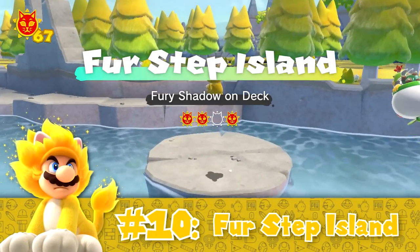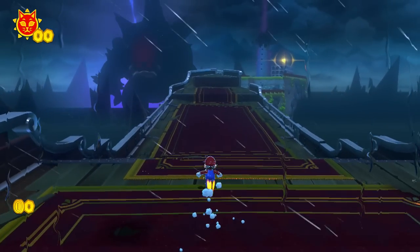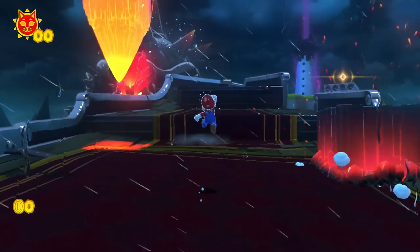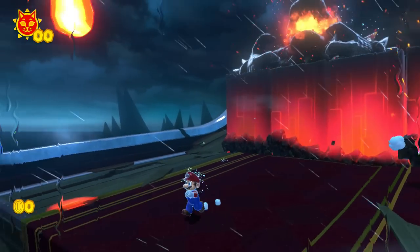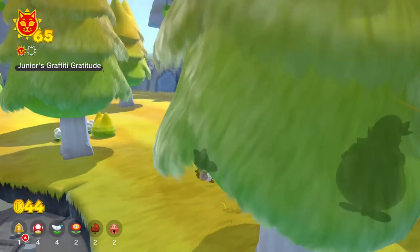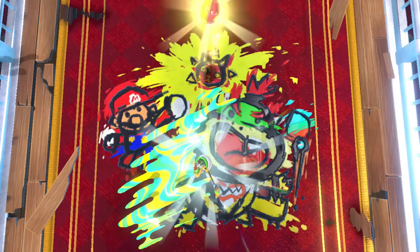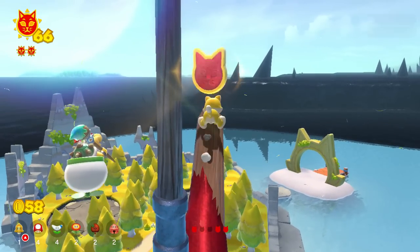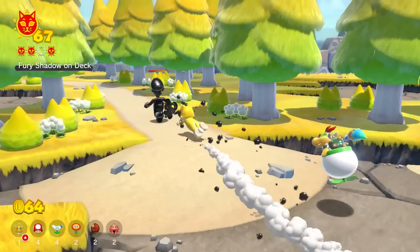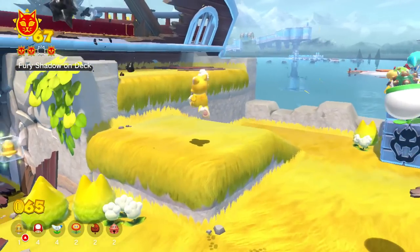Since First Step Island is the first island in Bowser's Fury, it doesn't have too much to talk about. It's mainly meant to be a tutorial level, and the best part is right at the start of the game when you have to avoid Fury Bowser's attacks for the first time — a sick introduction to Bowser's new form. After that, you can't access First Step Island again until the post game is unlocked, where you'll find 4 more cat shines to collect. Sadly, all 4 of these extra shines are pretty basic: one is obtained by having Bowser Jr. paint graffiti, one is another Fury Shadow chase, and the other two are standard cat shine shards and fury blocks. Compared to the extra missions of other islands, these just don't stand out. It's aesthetically nice and a great introduction, but in terms of gameplay and creativity, First Step Island doesn't have that much going for it.